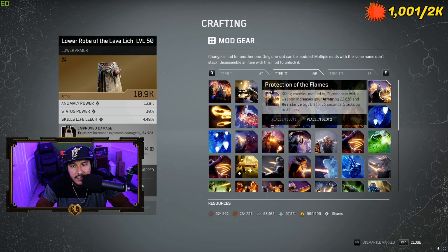Another defensive mod worth mentioning is Protection of the Flames. As a Pyromancer, when you get weapon kills you gain armor and resistance — armor gives you 22,000 and resistance gives you 10 percent, and it stacks up to three times.